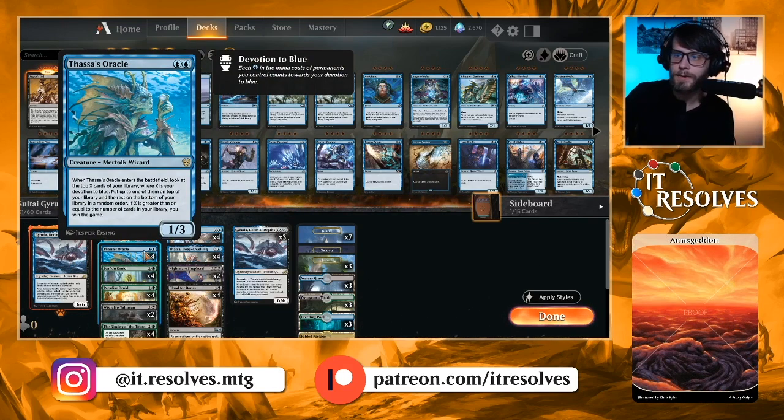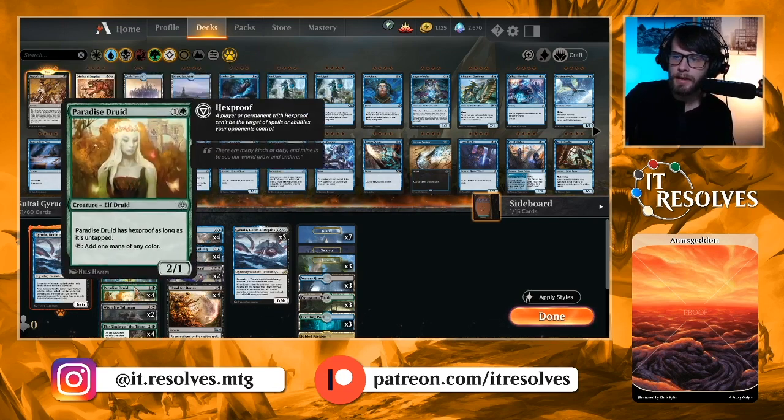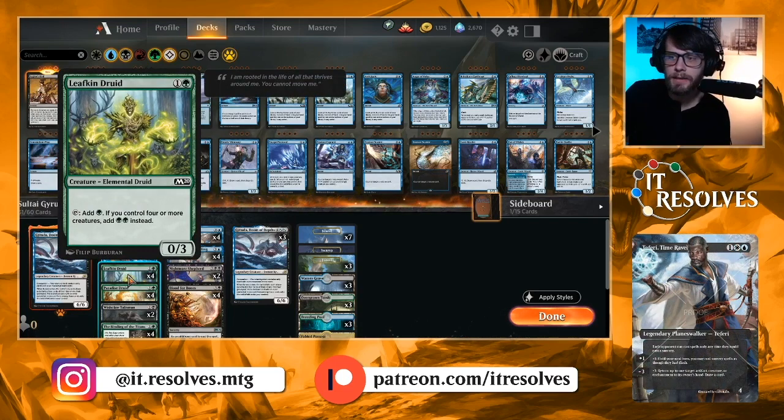The ways we get up to our mana are with Leafkin Druid and Paradise Druid. Paradise Druid is very strong because it has Hexproof, so you can hold off on using it until you play your Garuda. Leafkin Druid sits and blocks pretty well. It can be targeted, but it does a fairly good job of sticking around.